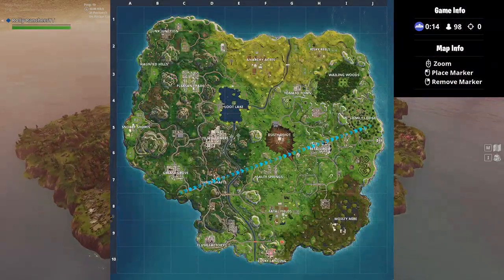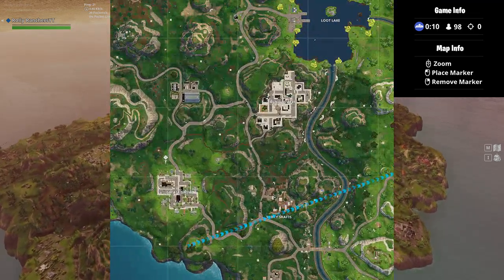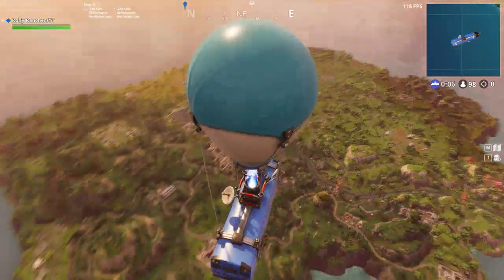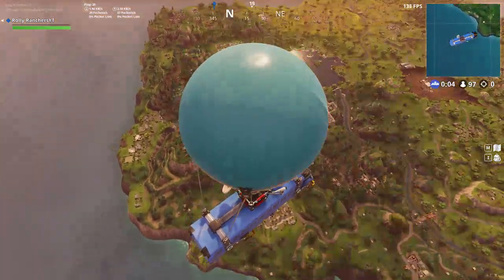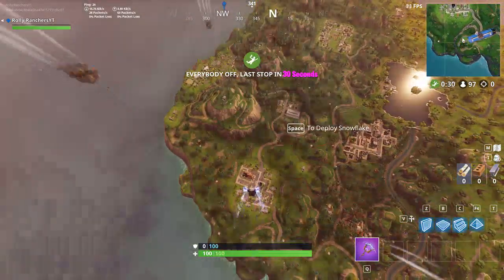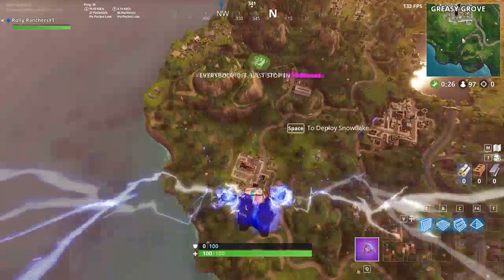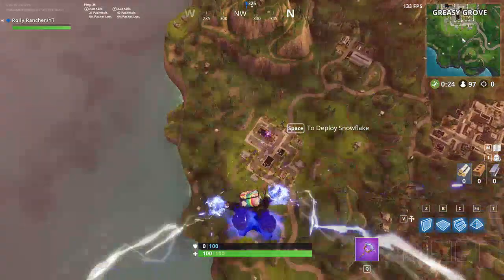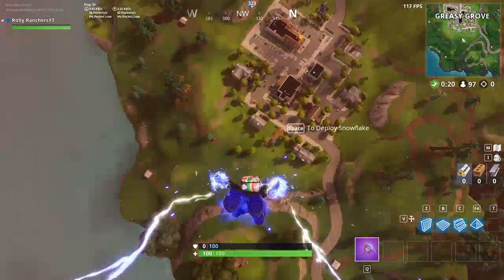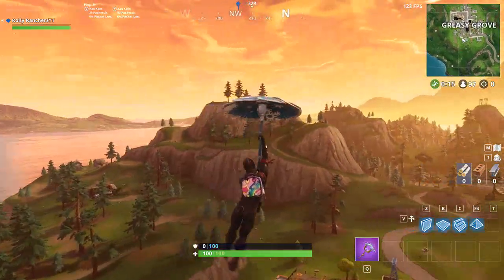I'm going to be showing you guys how to get the Week 6 Fortnite Challenge for the search between a playground and something else — I forgot what the rest is. You simply have to go near Greasy Grove, and there's a location, as you guys can see in this gameplay. Currently, at the time of this recording, it's three hours before the Week 6 Challenges come out, but it is known that the Week 6 Challenges are going to be these challenges.